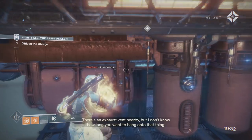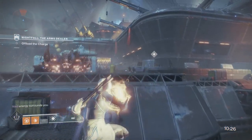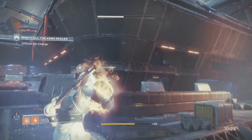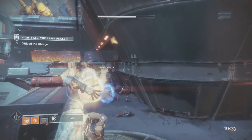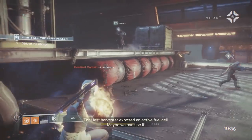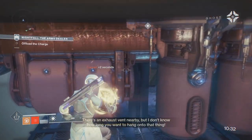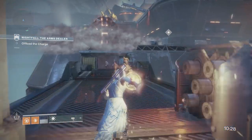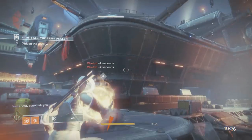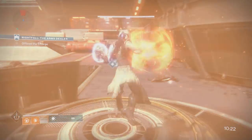I wouldn't even call this a cheese — it's a very useful tip though. When you pick up the Solar Charge, in case you don't know, it works similar to the Relic: you want to melee with it to speed up your character so you can get to the deposit area as fast as possible. If you do this, you can beat the enemies that spawn and simply deposit it. Once you do, immediately group back up with your fire team. There are enemies that spawn on the bridge before you drop off the Solar Charge, but if you're fast enough you can reach the slam area without worrying about them first. When you do slam it, turn around and help with any enemies you skipped.